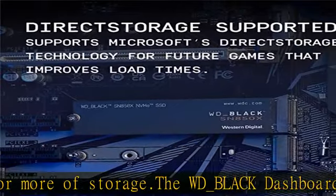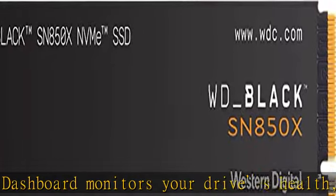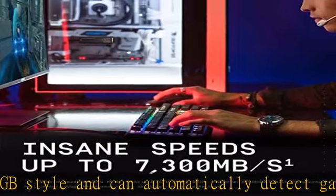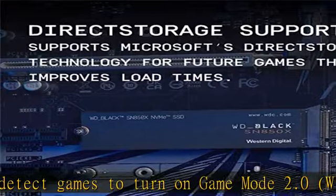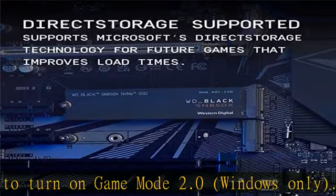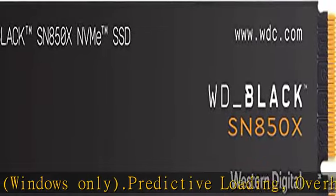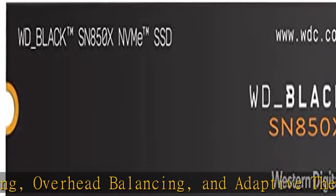Based on read speed; 1 MB/s equals 1 million bytes per second based on internal testing. Performance may vary depending upon host device, usage conditions, drive capacity, and other factors. 1 GB equals 1 billion bytes and 1 TB equals 1 trillion bytes; actual user capacity may be less depending on operating environment. Requires the WD Black Dashboard (Windows only). See description to get this product today at the best price.